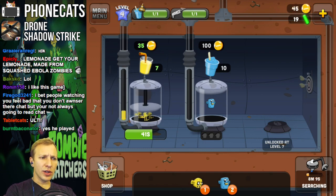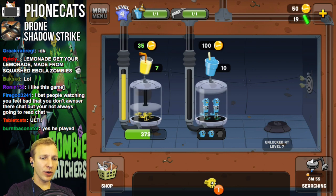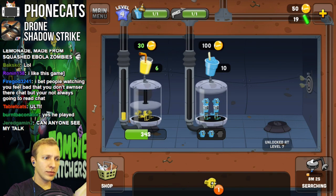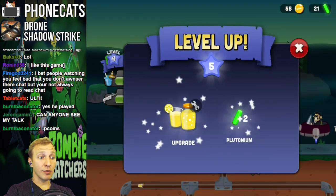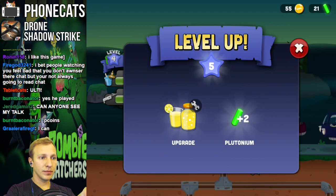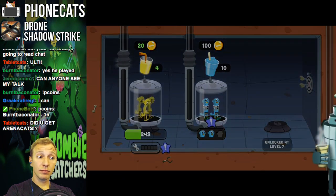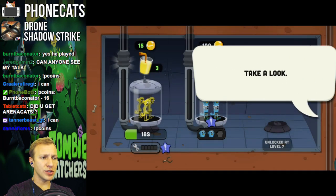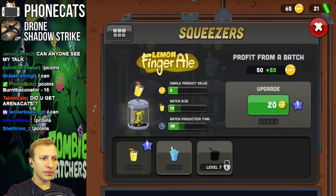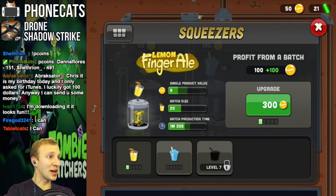Wow, what's going on here? Can I click this? Catch more ingredients. Alright, scroll back up. Tap to level up. Level five. You can now upgrade Squeezers to get a bigger batch and better product out of the zombies. Upgrade for 20? That's so cheap. 300? That's not cheap.